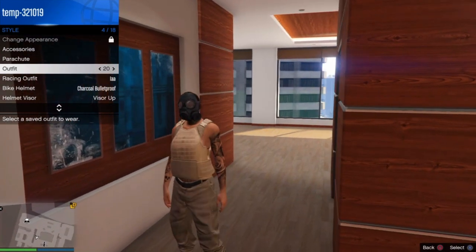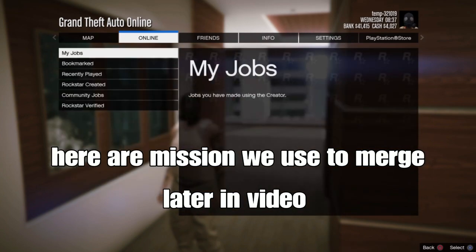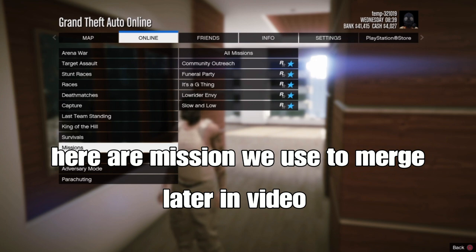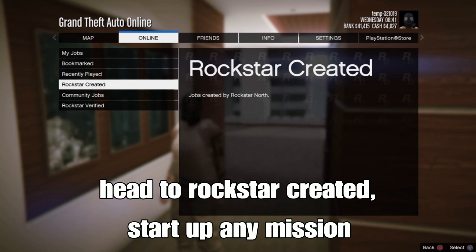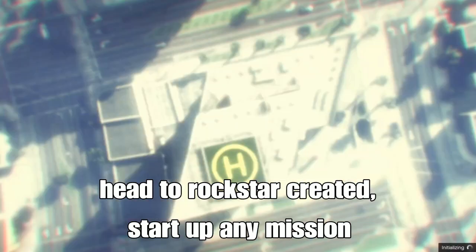After that's done, back out, open your pause menu, go to Online > Jobs > Play Jobs > Bookmarks. Go to Rockstar Curated and start up any mission from Rockstar Curated right now - I'll link these missions down below in the description.